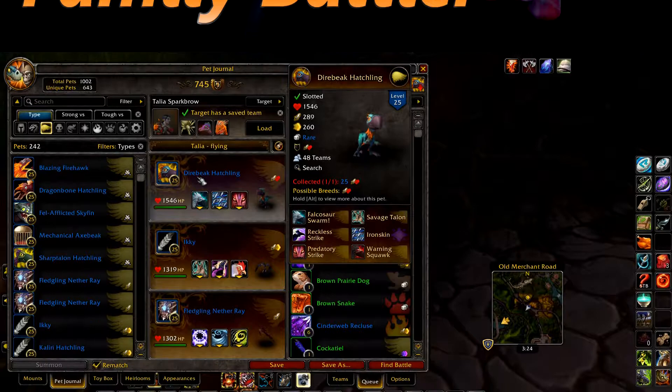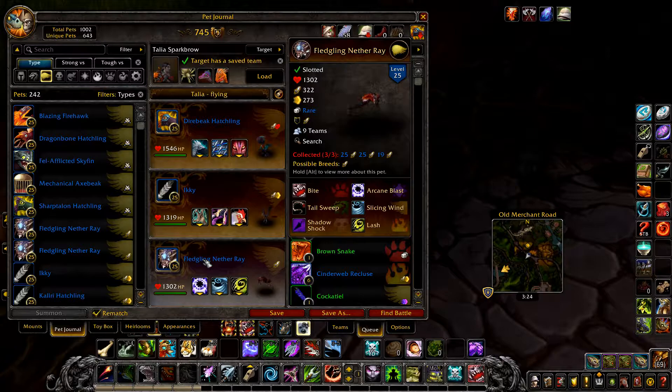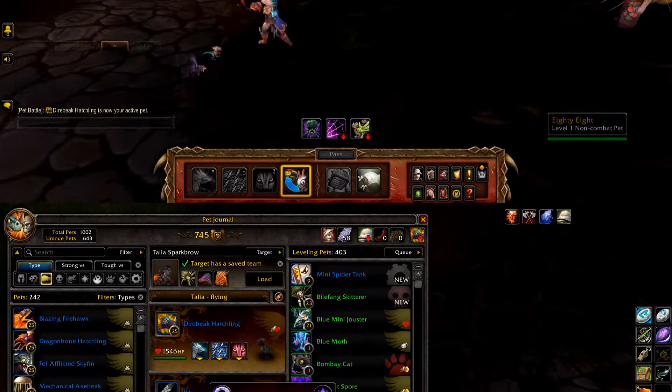Now for Fun with Flying. Your first pet is a Diabeek Hatchling with Faltersaw Swarm, Iron Skin, and Predatory Strike. Your second pet is Icky with Savage Talon, Black Claw, and Flock. And finally any level 25 flying pet with a bonus damage ability to flying, such as a Fledgling Nether Ray with Arcane Blast.